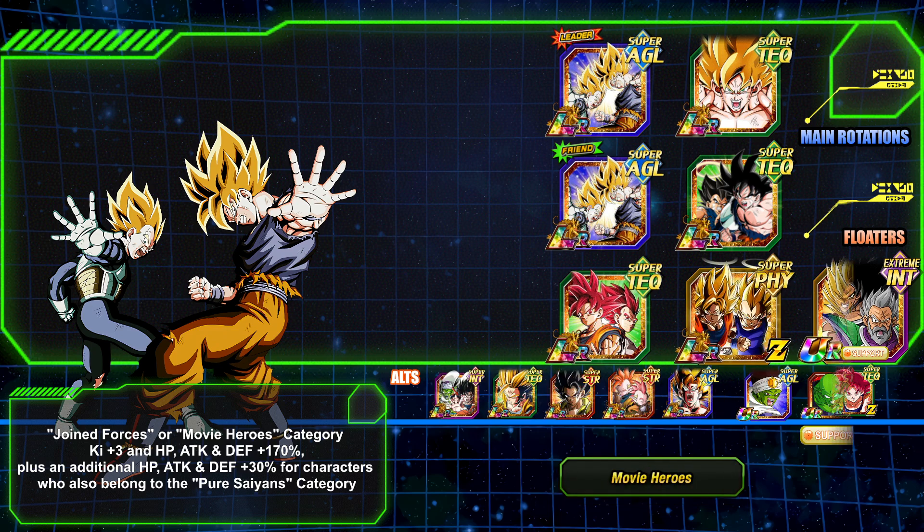If you're going to run a full Movie Heroes team, you're going to have a lot more options. You have an additional support unit in the Movie Hero support 40% Gohan. This might be the combination you run if you want to max out damage on Super Saiyan Goku and Vegeta due to that 40% boost support. You can bring multiple support units as well — you could even run three different support units on the rotation for multiple support procs.